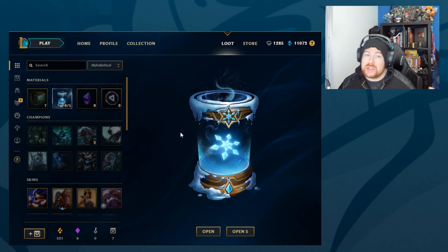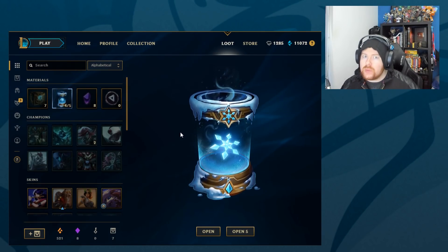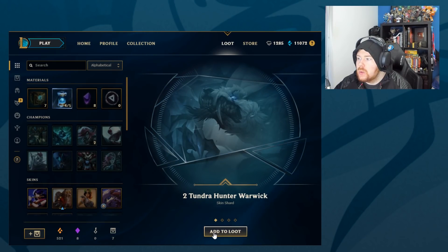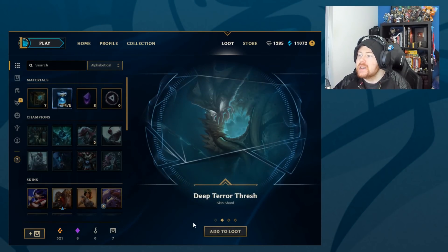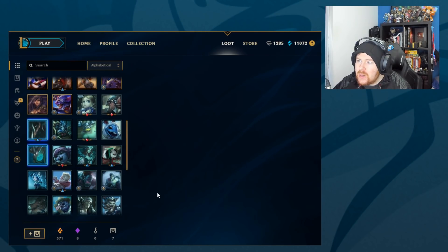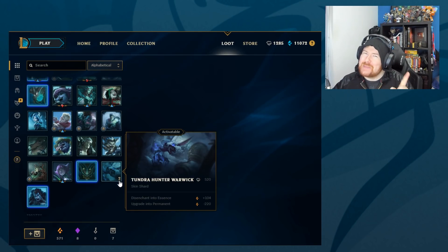That is all we got from just the chests — a lot of stuff to re-roll, a lot to disenchant champion-wise. Now we get into the actual cool stuff — the snowdown capsules. These are expensive, but value for money has been way positive every single time we've opened them. The net worth of stuff gained has been way more than the cost. Two — wait, really? Wow, that's surprising. If you have no idea what that means — two Tundra Warwick skin shards from the same capsule. Literally two Tundra Warwick skin shards.